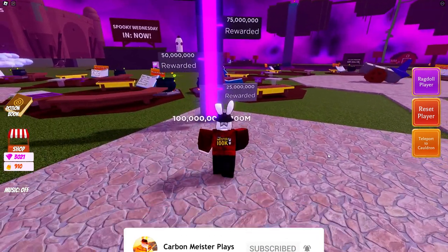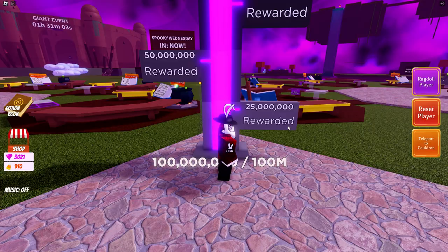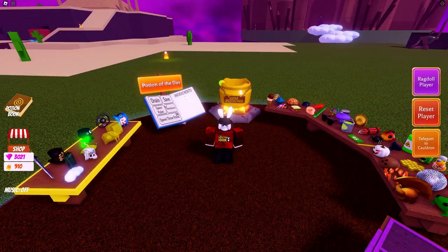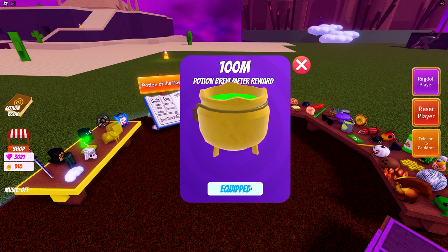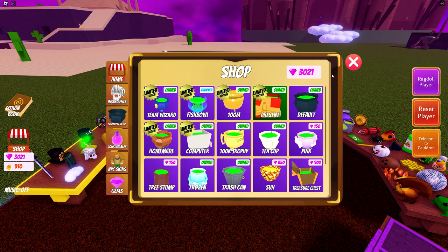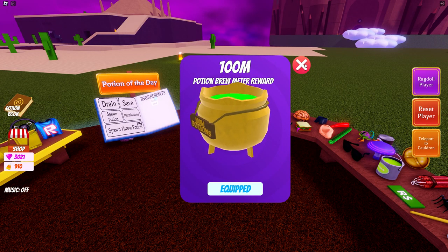If you're watching this after Wednesday and it's still there, congratulations — you can still get it. It's very simple: just walk up to the meter, you'll get a prompt that says 'Redeem Reward,' and that's it — you will instantly have unlocked the cauldron. To equip it, come back to your plot, open up the shop, go into the cauldron skin section, and you'll see it — 'Limited Edition 100 Mil.' Click on it and press equip at the bottom, just like I can show with the fishbowl skin right here.